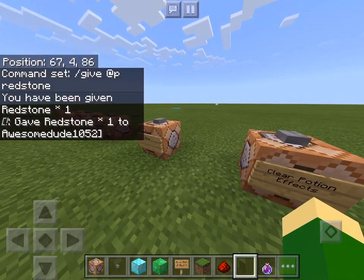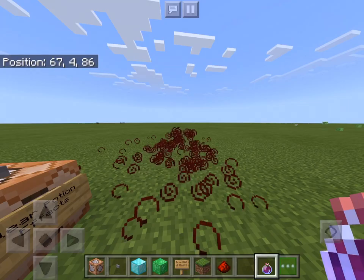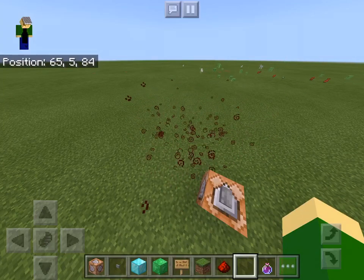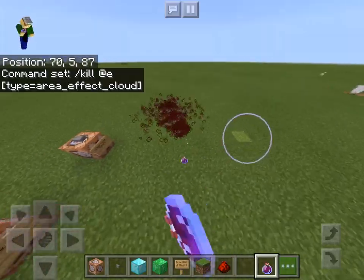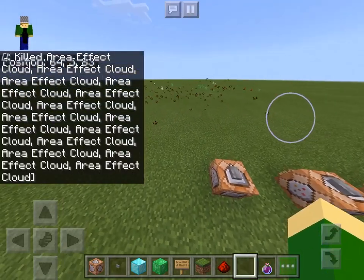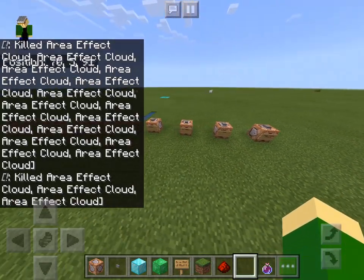Now this next command block — not many people will know this. With lingering potions, sometimes if you throw them down and notice how the effect spreads, it sometimes stays forever and you can never get rid of it. But with a certain command you can get rid of these potion effects. I'm going to leave this on screen for a few seconds in case you want to screenshot this. You do slash kill at entity and then type equals area effect cloud. Now, if you have a friend join your world who wants to crash it by throwing down like 30 of these potions and you can't even see and your game's all lagging — if you press this, it kills all potion effects instantly, like literally in a second. Instant kill all potion effects.